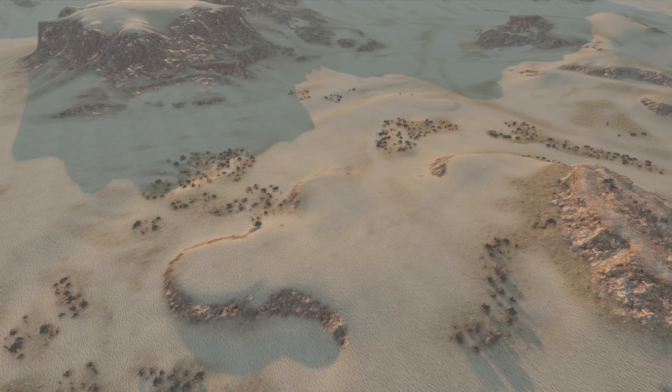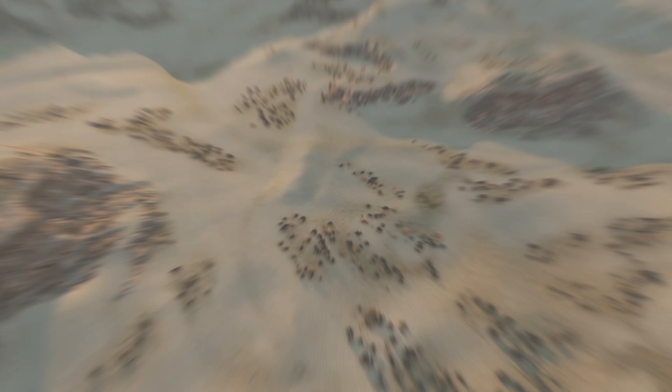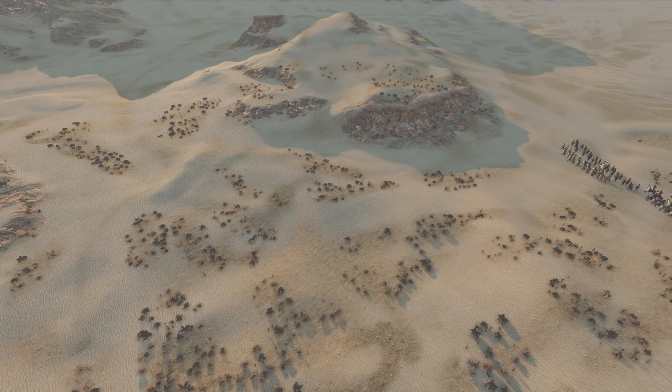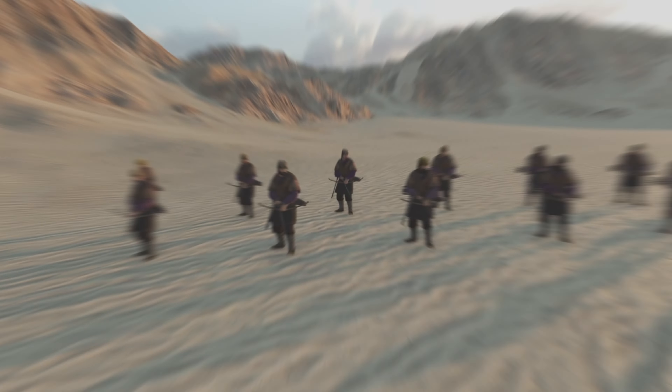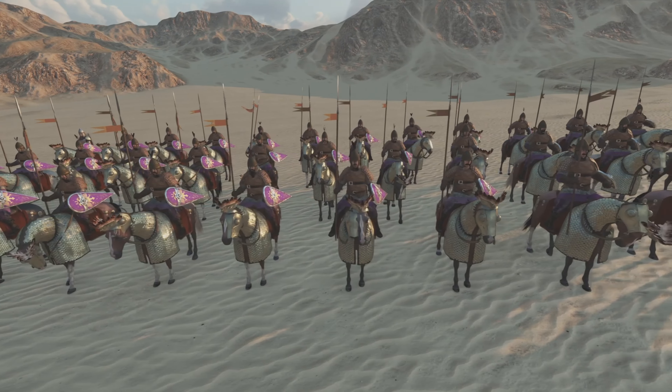We'll start off with us, the humans. We're going to set up a battle against other troops of the same type and tier but from a different culture. I'm going to use some standard tactics including shield wall infantry, loose archers, and command my cavalry to attack the enemy archers once they approach. Let's see how this goes.